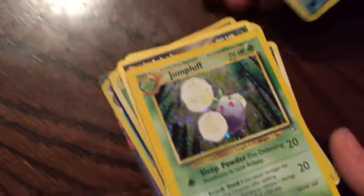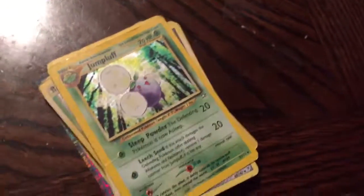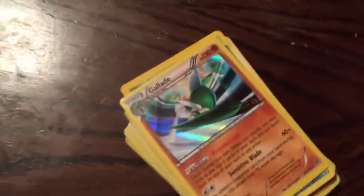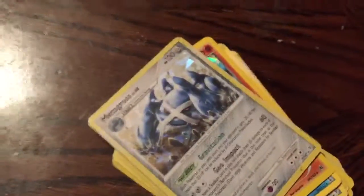We got this Jumpluff from 1995, and we thought it looked pretty cool. Then there's a Raincast — I don't know why we kept it. You said it was good. Then we got Gallade — something like that, whatever. Then we got Metagross. Then we got Zoroark.